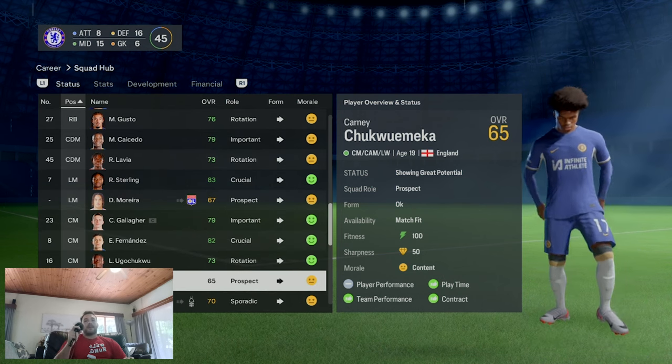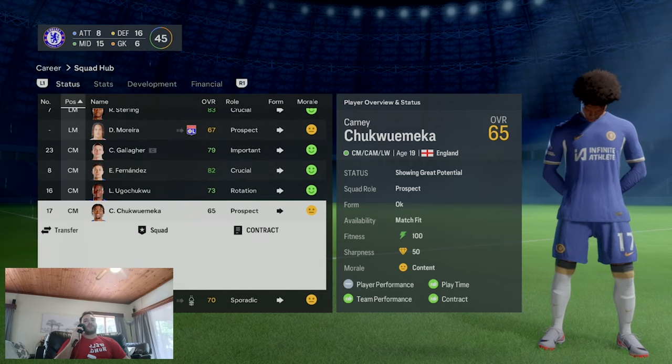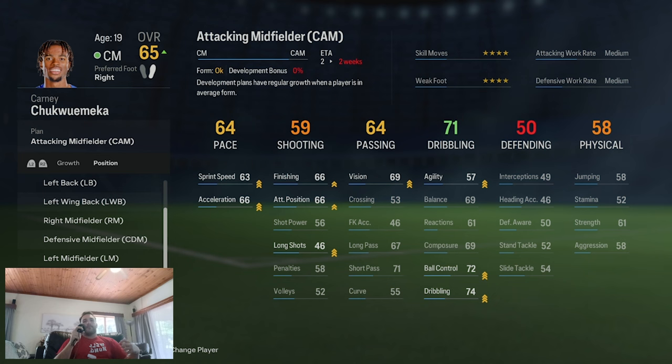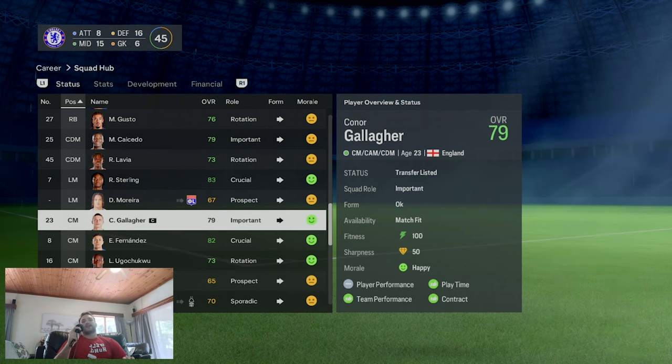Chukwuemeka - with a 4-2-3-1 I've set him up as an attacking midfielder, which I think is a better spot for him. That role is taken up by Nkunku now - Poch has spoken about seeing Nkunku as a striker or number 10. You can't really have Enzo Fernandez as a backup number 10 from a financial aspect, so Chukwuemeka, bought in for three or four million with high potential, can come off the bench and back up Nkunku, then progress and grow.